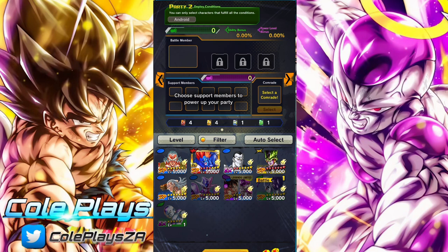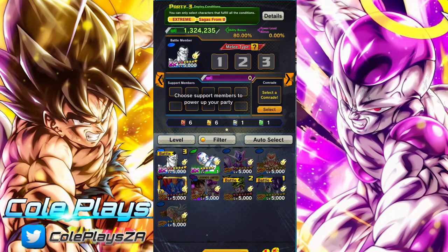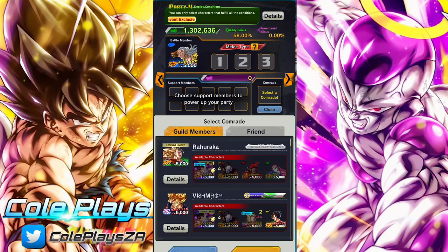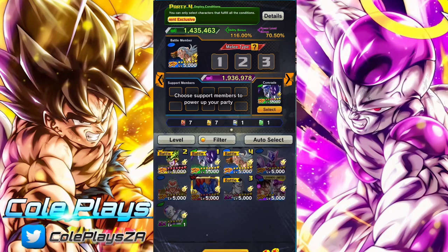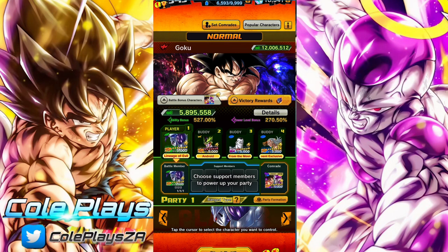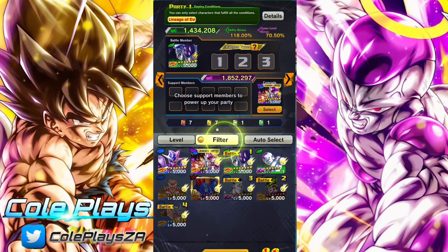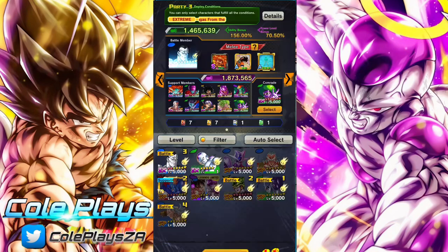Beyond that, the way we're going to be building, at least for normal difficulty, is predominantly with the free-to-play units. I highly suggest you also build using units that are blue-type, as blue-type will have advantage here, since the Goku you'll be facing is going to be a red-type Goku. Your support battle members need to be fully leveled and fully soul-boosted, as this is going to help you out quite a bit. I would suggest that you try to soul-boost and level those characters, as they're going to help you quite substantially, as well as give yourself comrades, as those are also going to help you. Comrades give you a nice little boost as well.